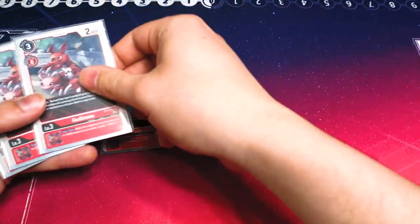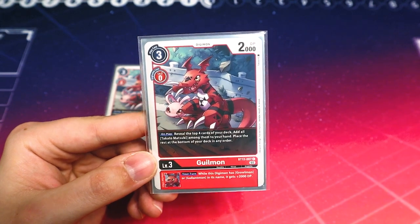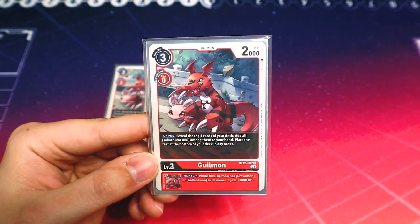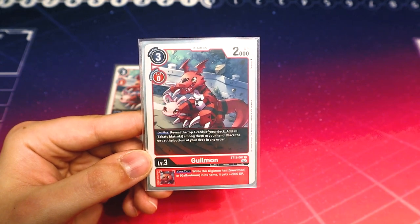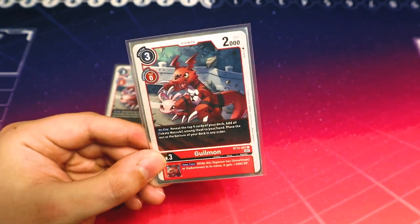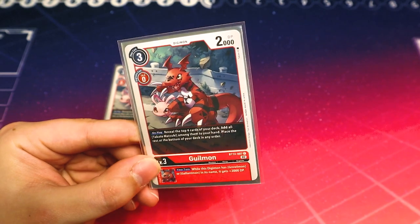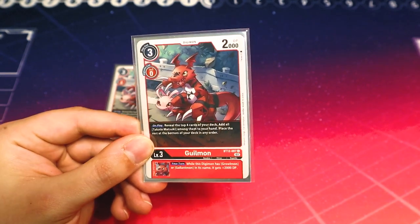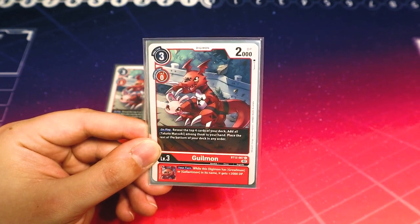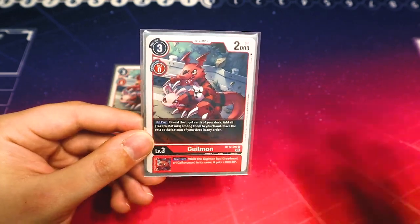Now going into our level threes — pretty much the lettuce of the deck. We've got four Guilmons from BT12. On play, you look at the top four cards of your deck, add all the Takatos from among them to your hand, and put the rest on the bottom. It's a little limited since there aren't a lot of Takatos in the deck, so banking on this effect isn't great. But it has the same Inherited as Greymon — Digimon with Greymon or Gallimmon in its name gets an extra 2k DP — which helps with Raid, and the on-play Takato search doesn't hurt.